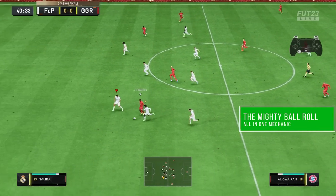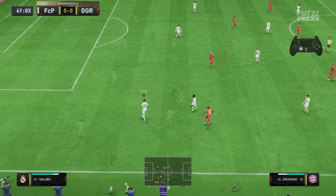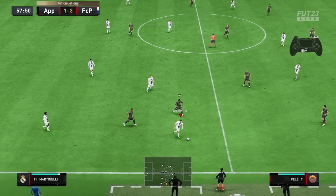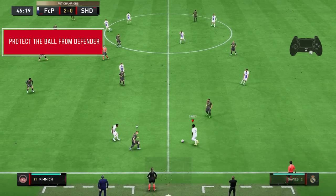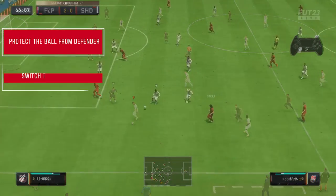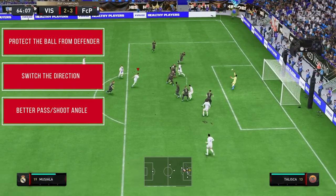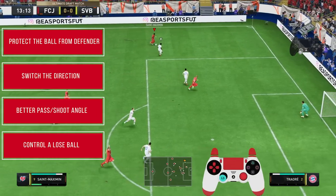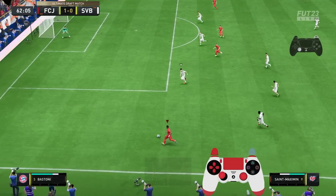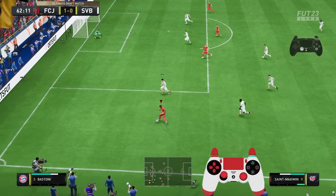Sometimes when we get bullied by the defenders during the attack, we need a magic trick that will save us. And there is actually one very simple but very underrated mechanic that will bring a solution to this: the ball roll. You can roll the ball to shield it away from the defender, change its direction to a completely different side, get a better passing or shooting angle or even control the loose ball after running too much. One skill move to rule them all.